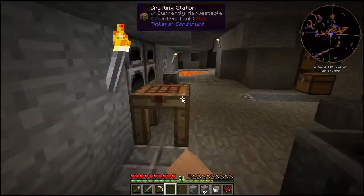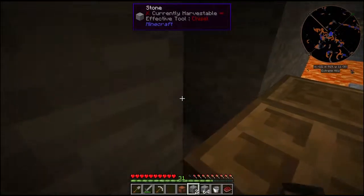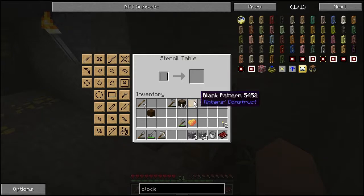I'll probably want a chest with one of these patterns on it, and that'll give us a pattern chest. I can stick that right back here. And now you can see that the adjacent inventory is available, and I should be able to rock and roll with that.